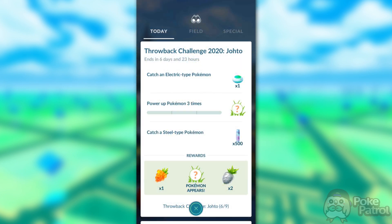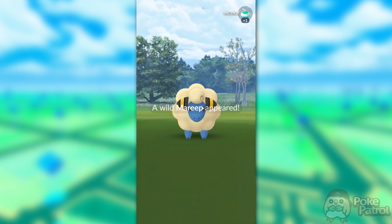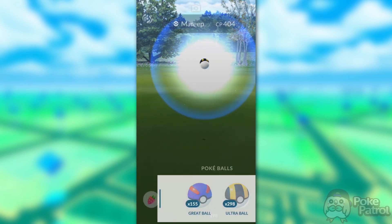For Step 6, you'll need to catch an Electric-type Pokemon, power up a Pokemon three times, and catch a Steel-type Pokemon. There are plenty of Pikachus with Umbreon hats spawning for the Electric-type. For powering up a Pokemon, just choose a weak Pokemon that won't use too much Stardust or Candy, or power up a Pokemon you need for PVP anyway. For Steel-type, there are Skarmory spawning, and you can also use a Magnetic Lure on a Pokestop, which will give you Steel-type encounters with Magnemite and similar Pokemon.